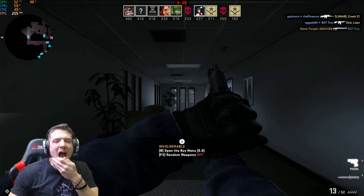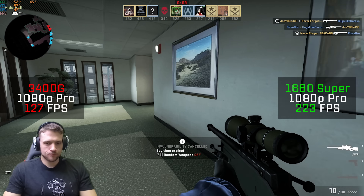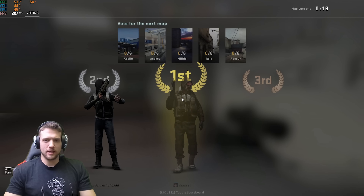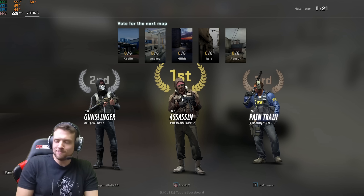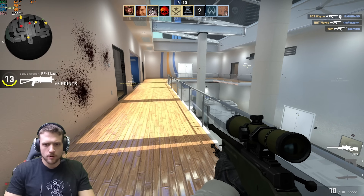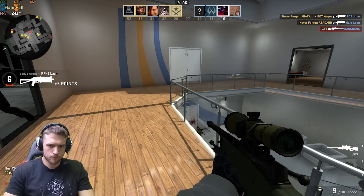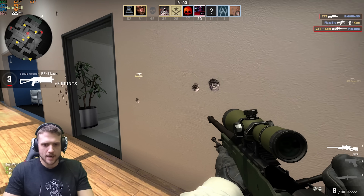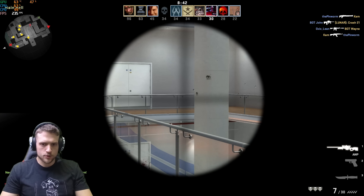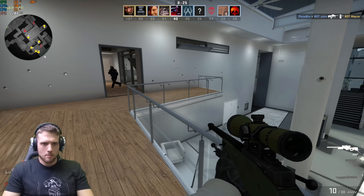I tested Counter-Strike: Global Offensive next. Because it's more CPU-demanding, I kept the settings at 1080p Pro for both tests — with the 3400G it got 127 FPS, and with the 1660 Super it got 223 FPS. During gameplay I joined a game and instantly won, then played another round going in with the AWP and picked up a triple kill to start the game. As long as Steve Harvey isn't on this map, I'm good to go.